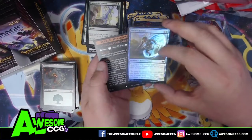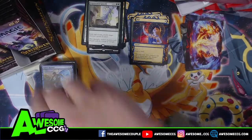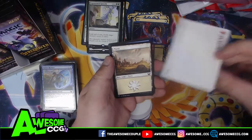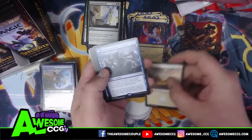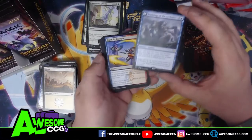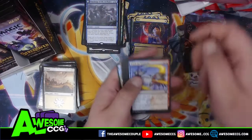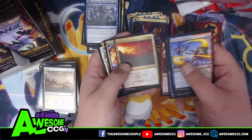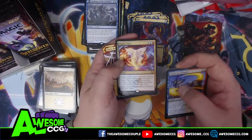Opt — scry one, draw a card. We got Vortex Runner. Got another rare right up front — it's kind of cool getting these rares right at the front. Let's go through these real quick. We just saw that card earlier — oh it's a mythic! That's cool.